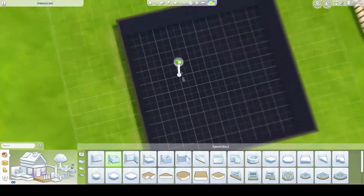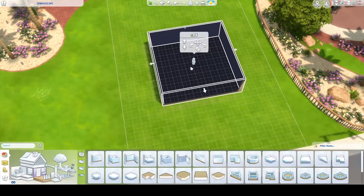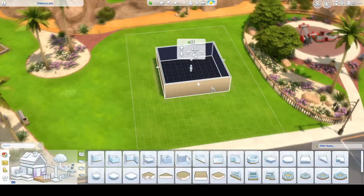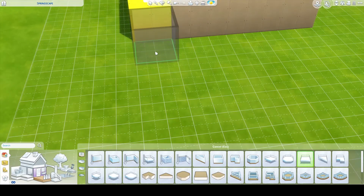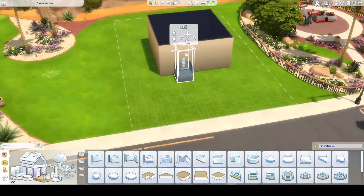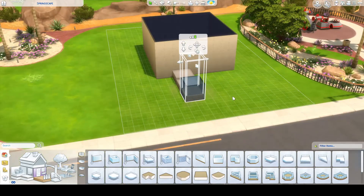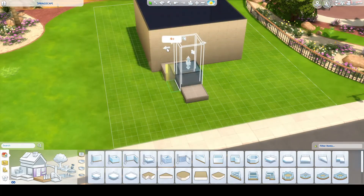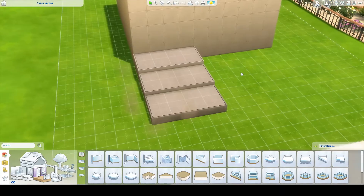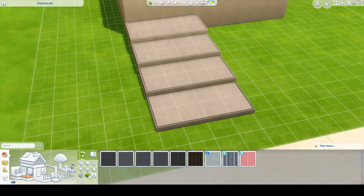Hey guys, Mixed Duality here and welcome back to another speed build. Today we're doing something a little bit different and we're building a modern house in Oasis Springs, but with a twist. With this build, I wanted to make a house that was just a square — literally just a square. Not a rectangle, no bump outs, nothing. Just a square. And then see if I could make something that looked good, and you wouldn't think by looking from the outside that it was some kind of weird novelty build. So that's what we're doing today.